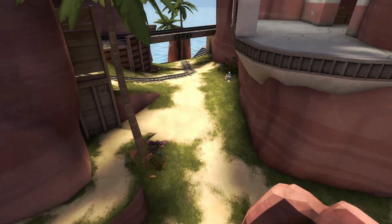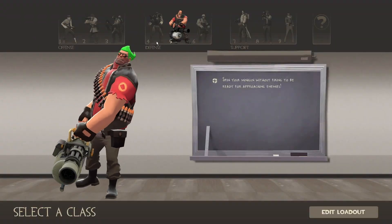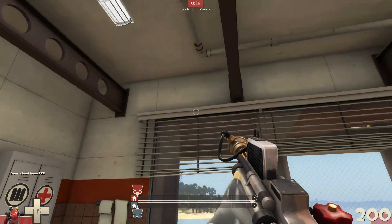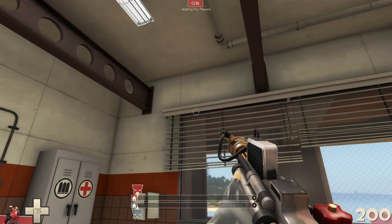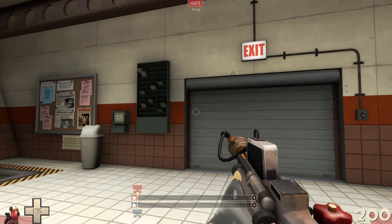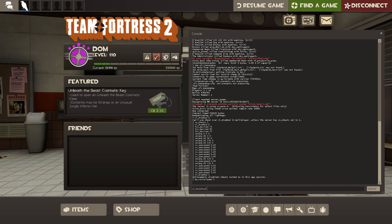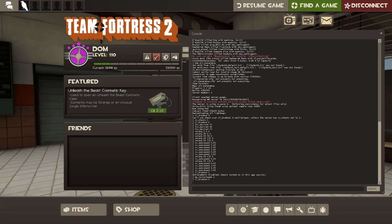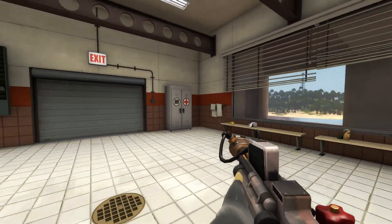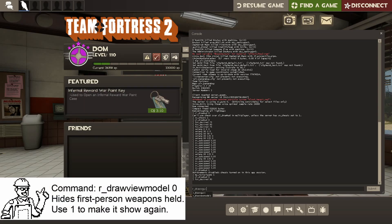Let's say you want footage of a person playing instead. Turn the HUD back on with 'cl_drawhud 1' so you can actually do stuff. I'll be a person now. You can skip the waiting period with 'mp_restartgame 1' to start the round. For first-person recording, switch FOV desired back to 90 so it looks like regular TF2. And if you don't want the weapon on screen, use 'r_drawviewmodel 0'.